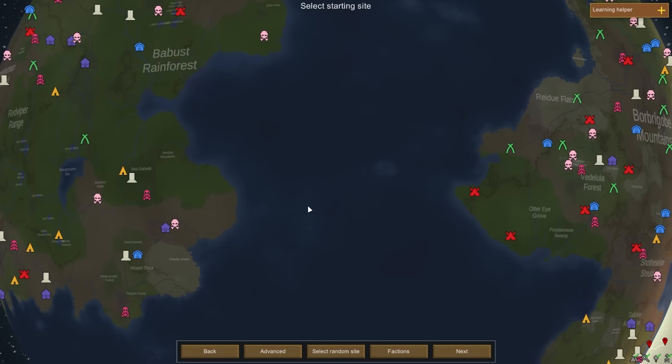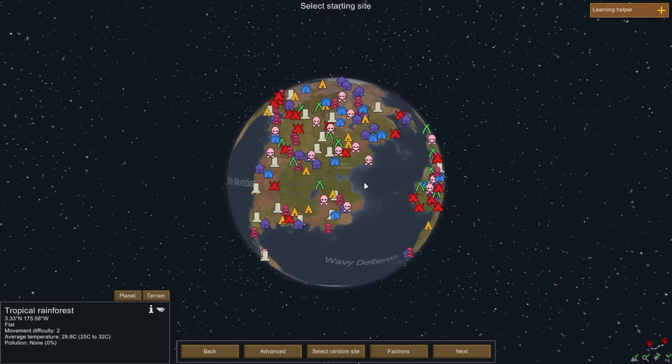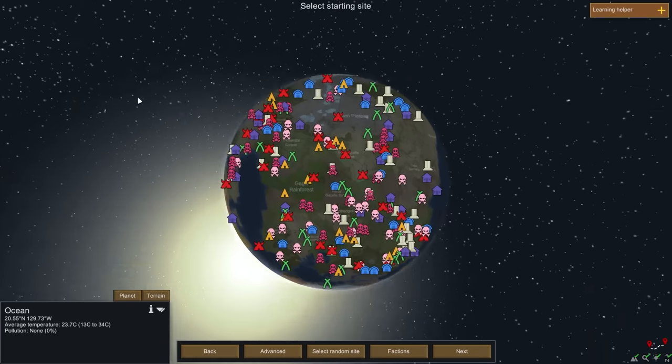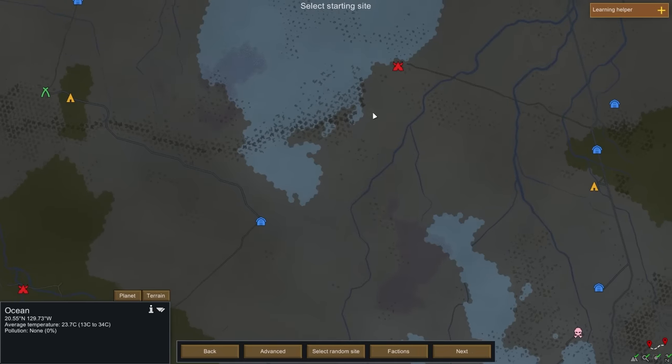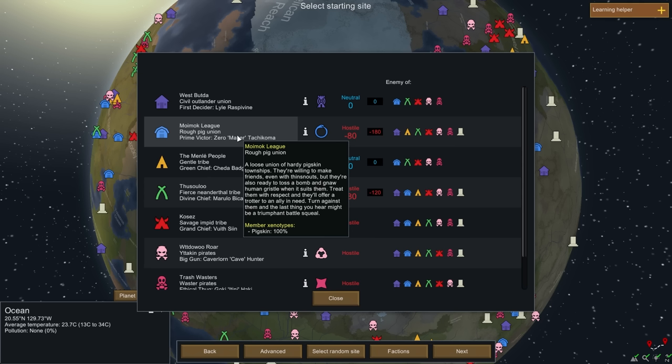There's crossing oceans — interesting! Oh, it centers the sun based on whatever you click on, that's funny. There are people that live that far north? What are the blue factions? The Momoc League — a loose union of hardy pigskin townships. They're willing to make friends but also ready to toss a bomb and gnaw human gristle. Treat them with respect and they'll offer a trotter to an ally in need.